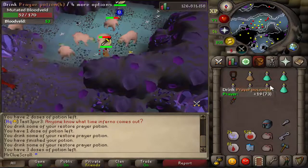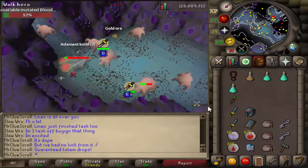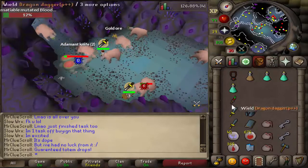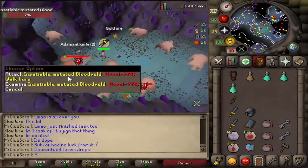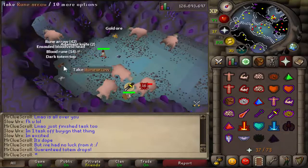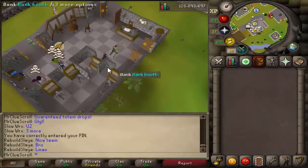I actually ended up finishing the task and we did get a superior — so this is officially going to be the last clip before the bank video. Can we get something good, our first superior drop? Nope, but that's a dark totem top — we get another totem for the bank.